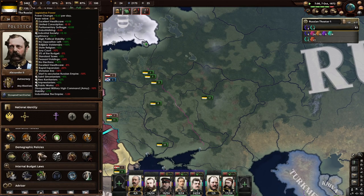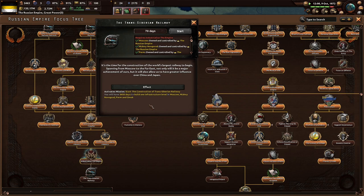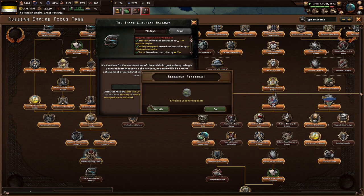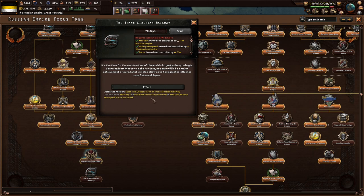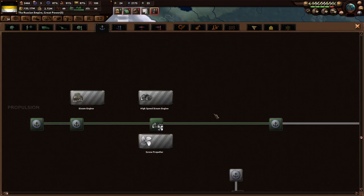Now we're getting 0.6 political power every day. After we industrialize the empire, we'll have the Trans-Siberian Railway. It's time for the construction of the world's largest railway to begin, spanning from Moscow to the far east. Not only will it be a major achievement, but it will also allow us to have greater influence over Japan and China. It takes 10 years to build one infrastructure level in Moscow, that place, and Omsk.